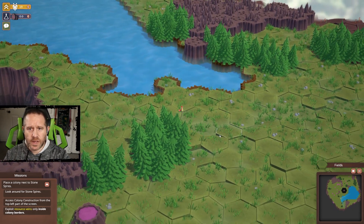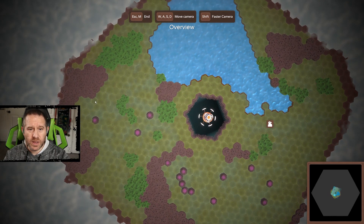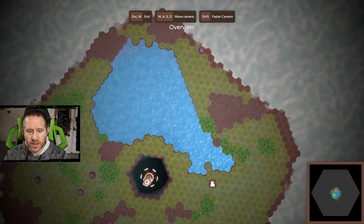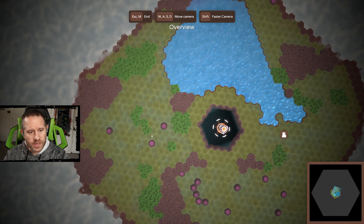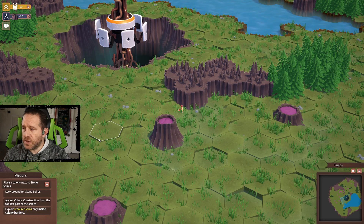We have a hex-based grid, and as we open up you can see what's available to us. We have a large mountainous area over here, some forests around, another large mountainous area, and one gigantic lake that occupies a lot of land we're going to need access to. That part's going to be tricky. I think going right into this pocket is going to be a good place to start, as I can get a couple of colonies down there relatively easy.